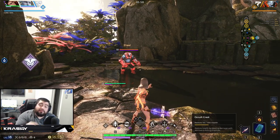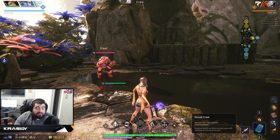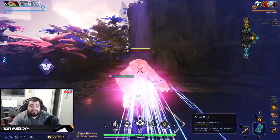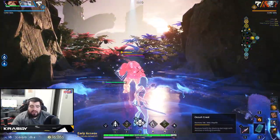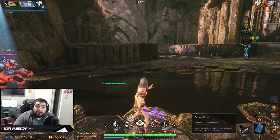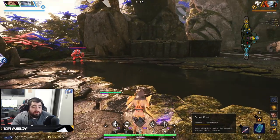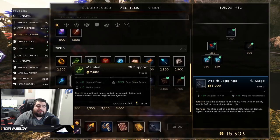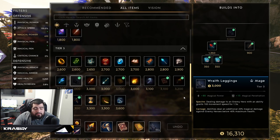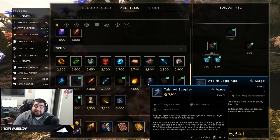With Tempest, your committed fight combo is: dash in, turn on your E, pop your Tempest, dash in again, use your Q, find your target with your ultimate, and stick in there and fight. This character is very strong. Keep in mind you can go pretty tanky with her, but I'm leaning toward Dream Binder and Tainted Scepter toward the end of the build to maintain that assassin playstyle focused on damage.